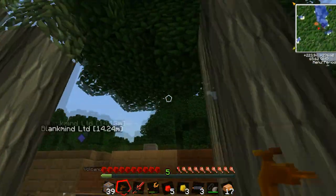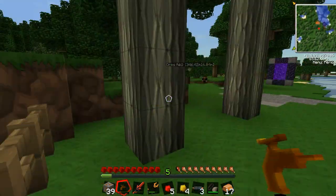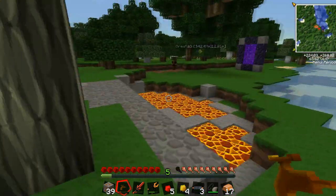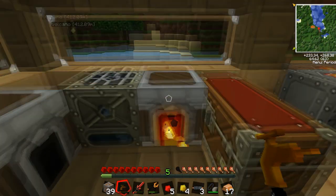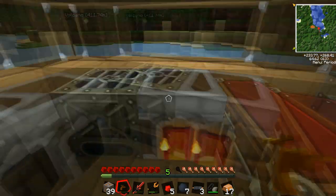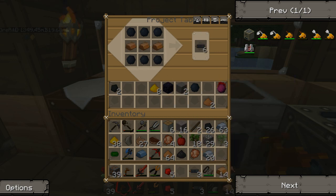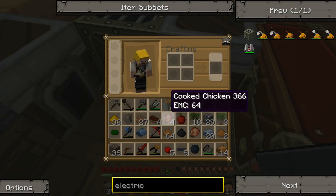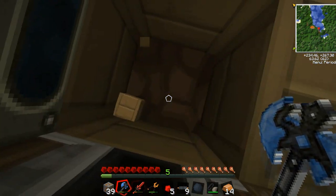Grab that sticky resin — any more? There's some more. Cook the rest of that. Stick some copper in there — that gives us copper cables. I've got nine in total now, so that's not too bad. Theoretically I should be able to hook the electric furnace up to the bat box.